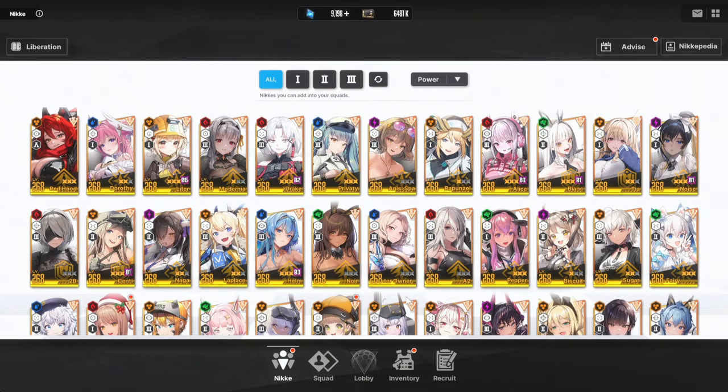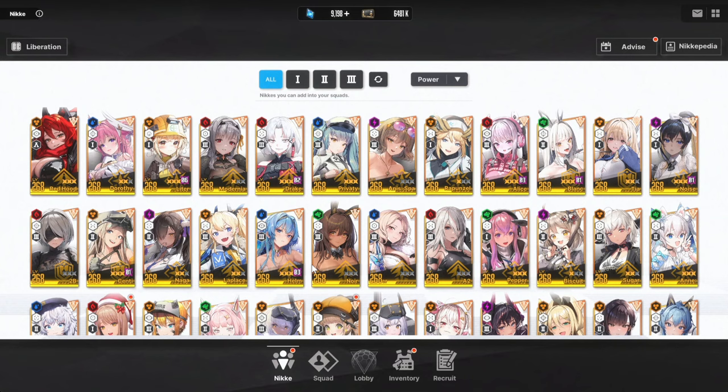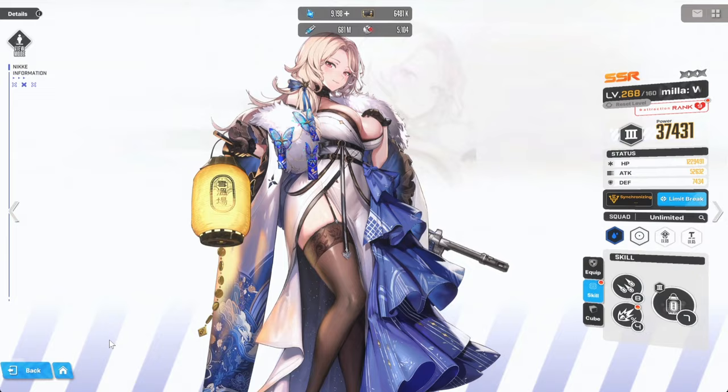We've gotten so many great DPS characters, which is actually shocking. I was not expecting a new amazing DPS character after Red Hood was released — when she dropped I thought we were sorted and didn't need another great DPS. But a couple of updates afterwards the devs decided to release Lord Miller, which is pretty good.